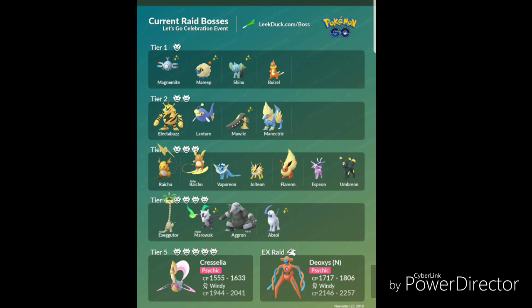Alolan Exeggutor has also been moved from a level 2 to a level 4 raid boss. So get out there and get some raids done. I'm personally going to do some Vaporeons because I have a grudge against them from when I could not solo it — I'll bring those videos to you once I get them. Enjoy raiding!